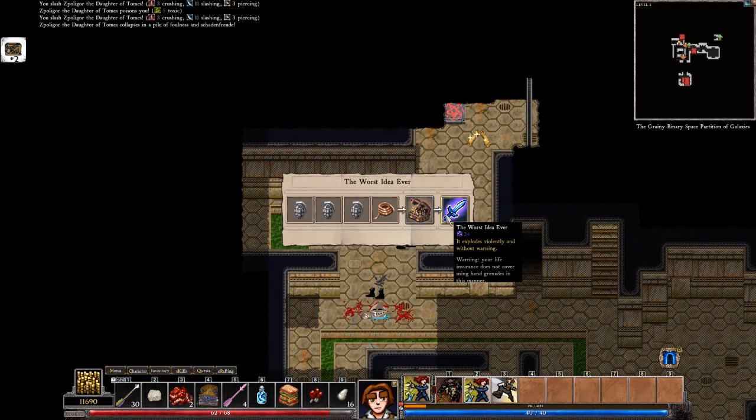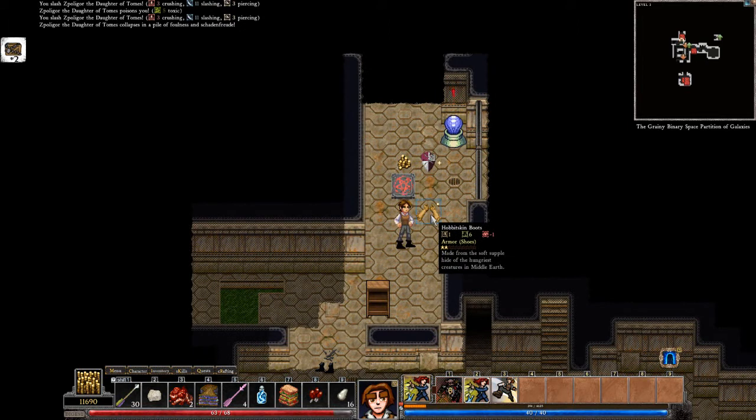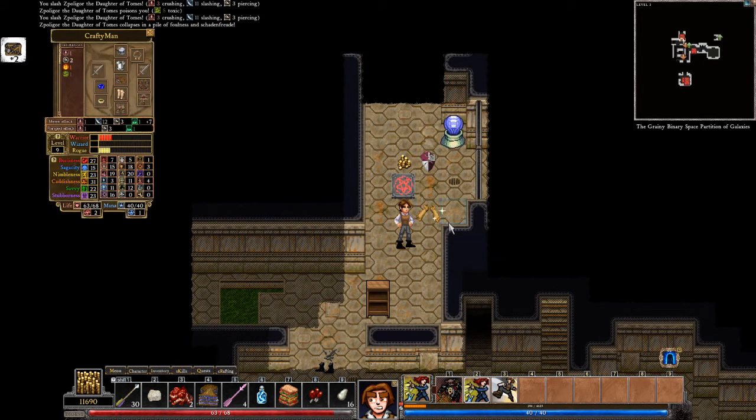A ruby. The worst idea ever. Three grenades. Copper wire. I haven't done any tinkering — I forgot about that. Hobbit boots! Hobbit boots are better than what I've got right now. Great — hobbit skin boots.